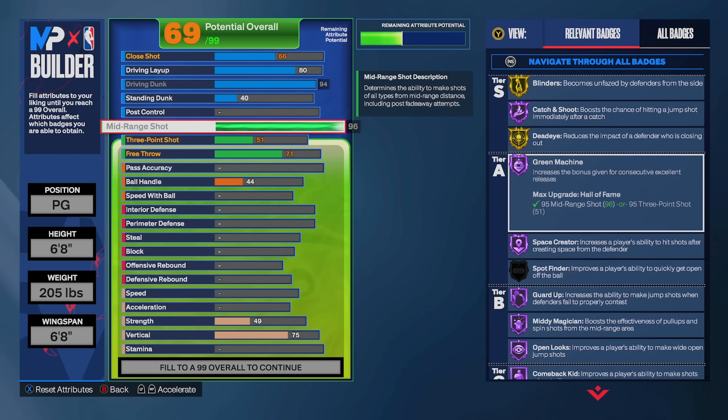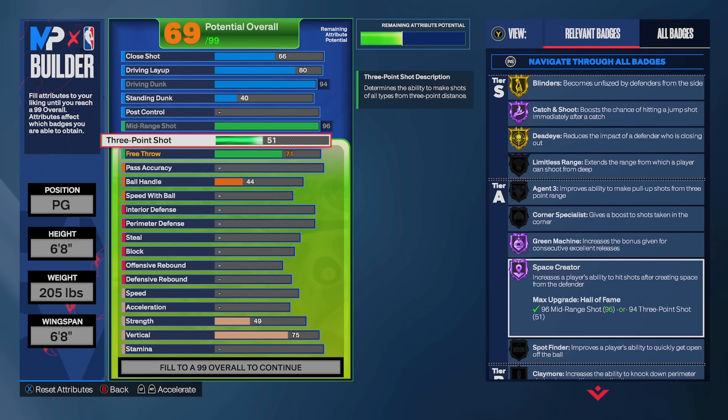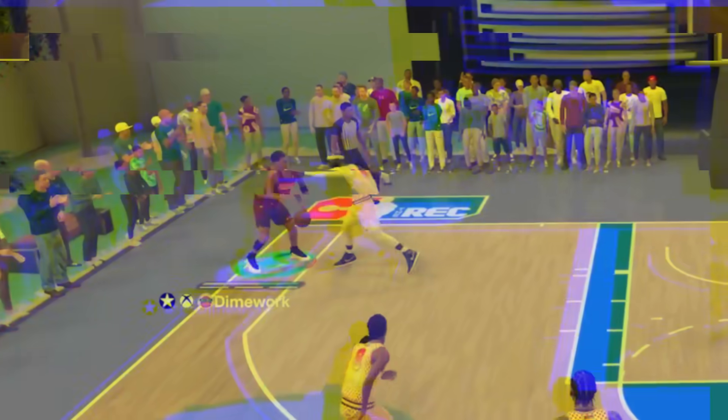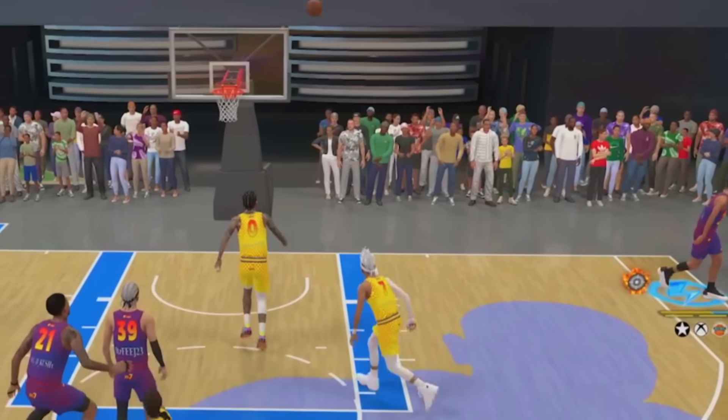On the shooting side we're rocking a 96 mid-range and an 86 three ball, making this an elite three-level scorer. You've got the 94 driving dunk, 96 mid — y'all already know the 86 three ball is automatic — and that 96 mid gets you hall of fame space creator, so if you like doing step backs they're gonna be money all day.